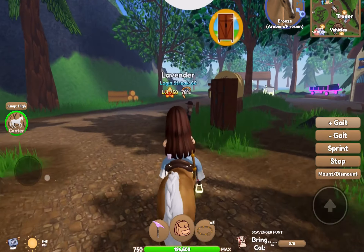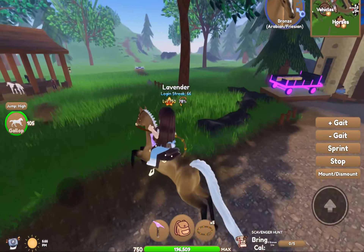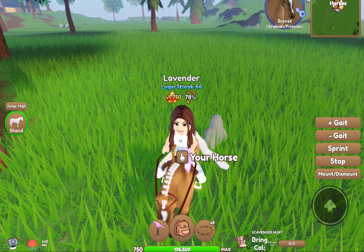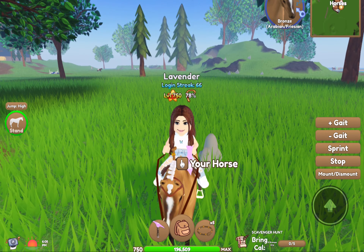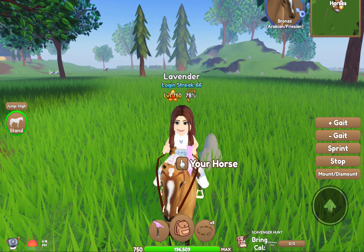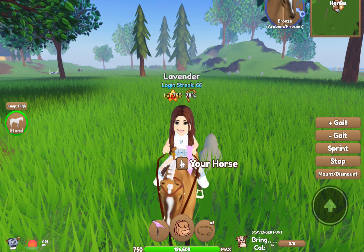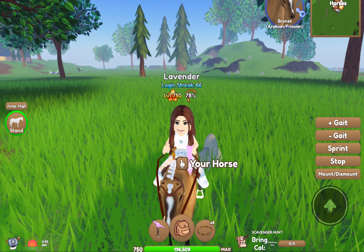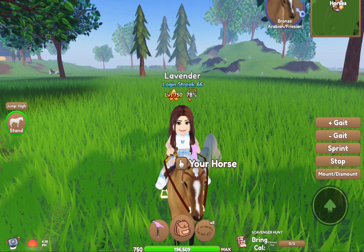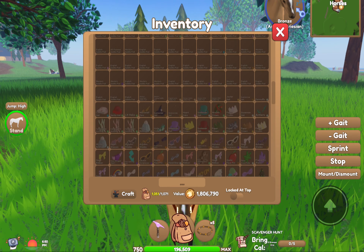They are going to be more valuable. People that didn't join during the event will be on the hunt for them. I would go on the Trading Hub server and say you're trading them, because you could probably get some pretty good deals. Another thing — the Valentine's event items are now unobtainable. So any accessories, like heart balloons and stuff like that, are unobtainable.